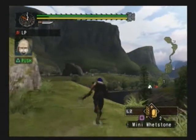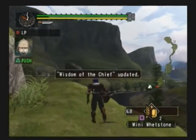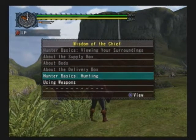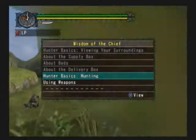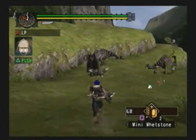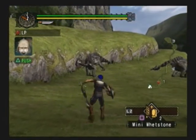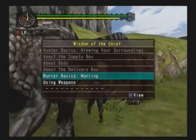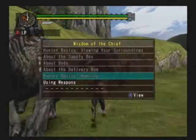Unlike in Monster Hunter Tri, when you collect stuff there isn't a little icon that appears above your head. Hunting - you use the right analog stick to attack, which is kind of weird controls, which may be another factor of doing this in this game.